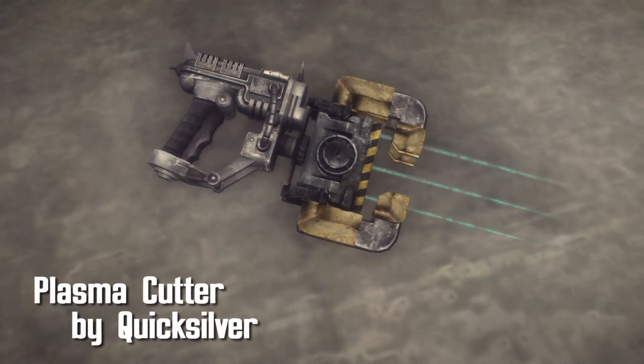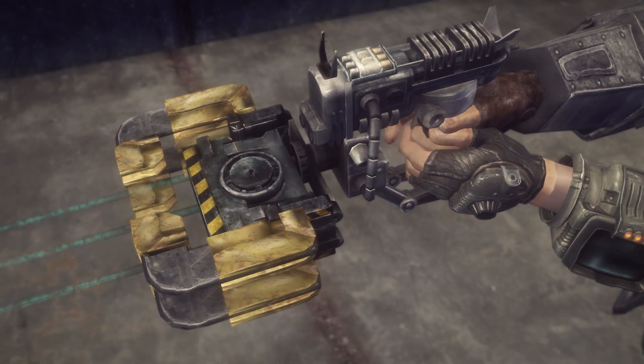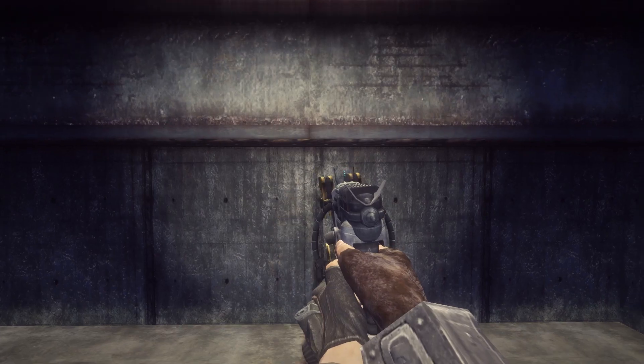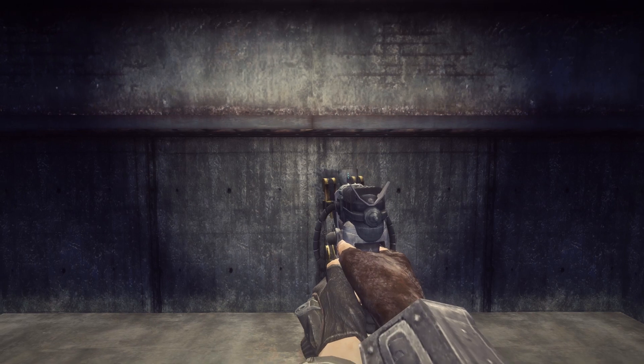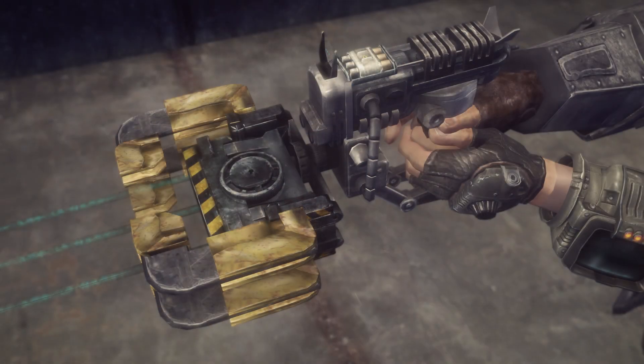Next up is Plasma Cutter by Quicksilver, and this is the weapon from Dead Space in all its glory. Beautiful new mesh and texture, and we also get two mods for this. You get Efficient Wiring, which increases the ammo capacity, and Focused Beam, which increases attack damage by plus 7. This is awesome looking, and I really can't wait to use this, because it's gonna be great.